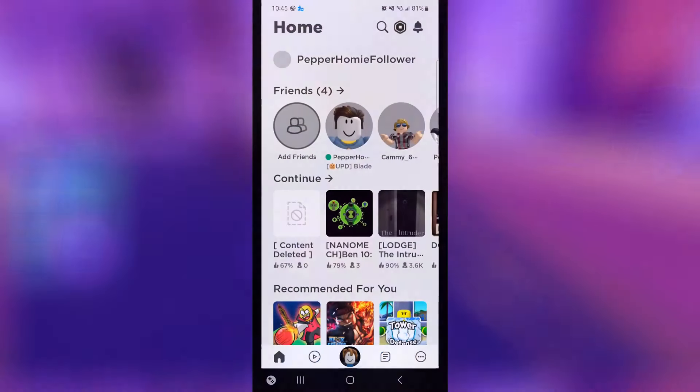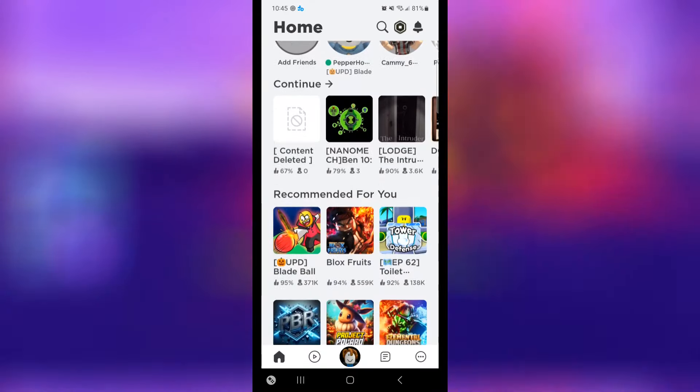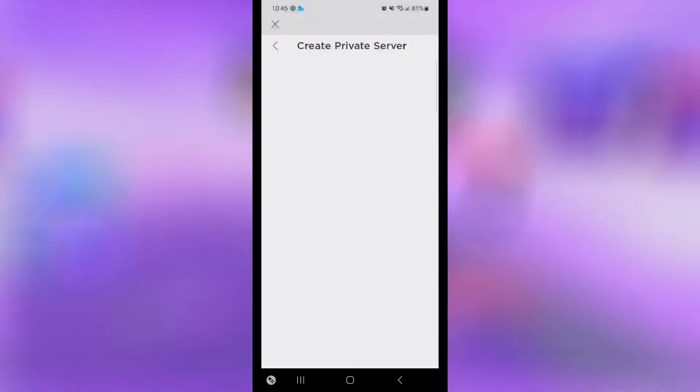Once you have your second account as a friend, switch over to the mobile version of Roblox, then tap on the game you want a private server on. Tap the people icon, then tap create private server.